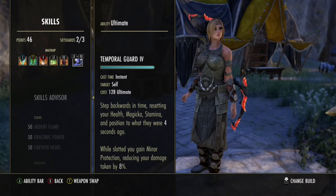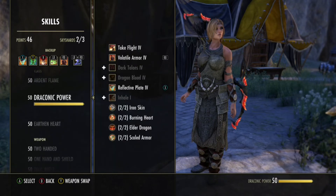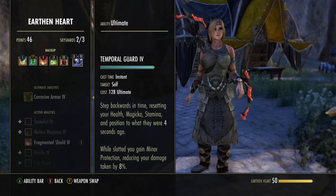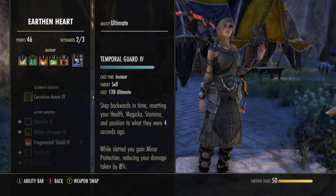Should you decide to use Temporal Guard, you will not benefit from your Battle Roar passive in the same way. Battle Roar returns resources when you've used an Ultimate — it still does that — but Temporal Guard will reset your resource pools to the position they were 4 seconds earlier. So if you're planning on using this, use it wisely, knowing you will be having higher resources 4 seconds back.